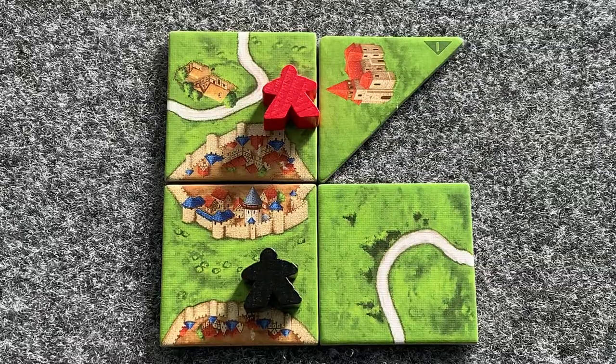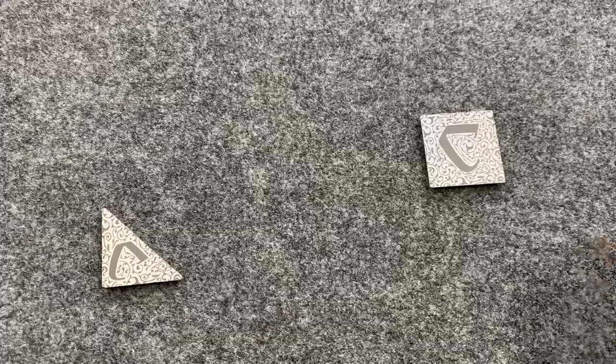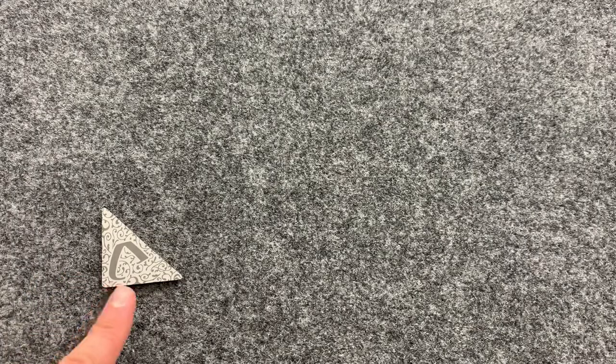As for farmers, gaps always break up a field. So black owns this field and red owns this field. If the final tile of the game is drawn and a player still has a half tile in their play area, that half tile is now unable to be used.